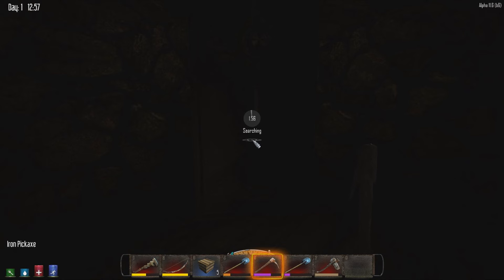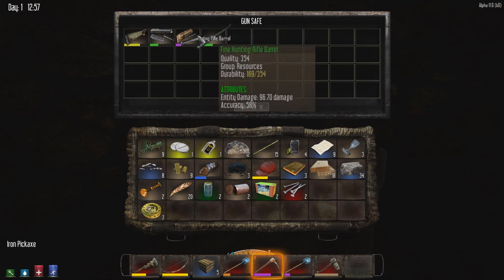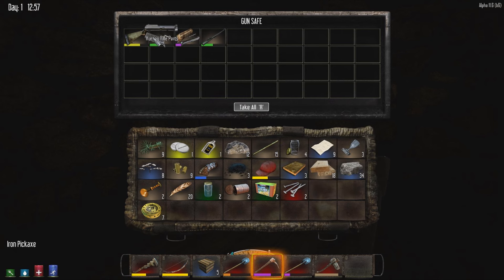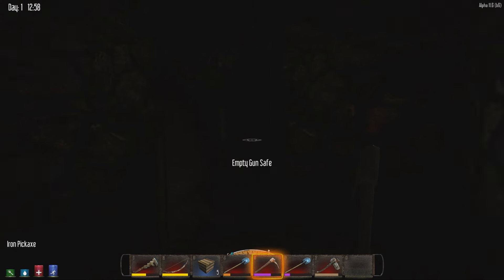Okay guys, two seconds left. Here we go. Okay, we got a bunch of parts - shotgun stock, hunting rifle parts, pump shotgun parts, hunting rifle barrel. Okay, that's not too bad.